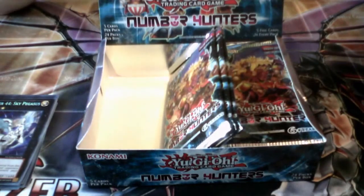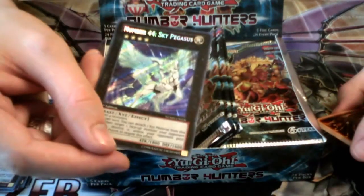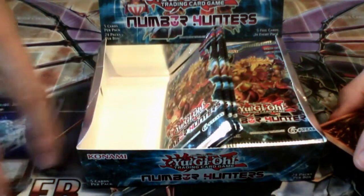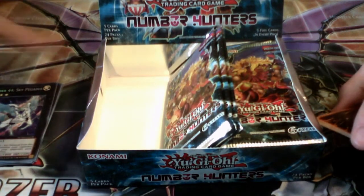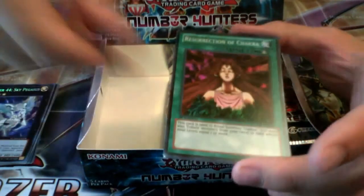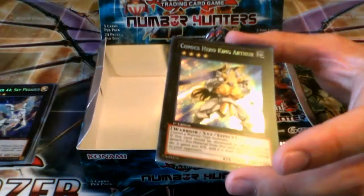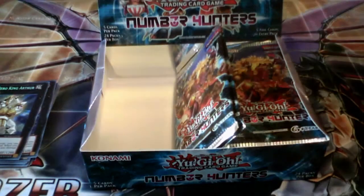It'll be interesting to see if Number 44 gets any play. It's sort of like Black Ship of Corn and Gagaga Cowboy — you detach one material and choose the opponent's face-up monster to destroy, with no upper limit to the attack. But your opponent can negate the effect by paying 1,000 life points. I think it's situational. I don't know if it'll get a whole lot of play, but it might be an interesting rank 4 beast-type monster. We haven't had a lot of beast types, I don't think.